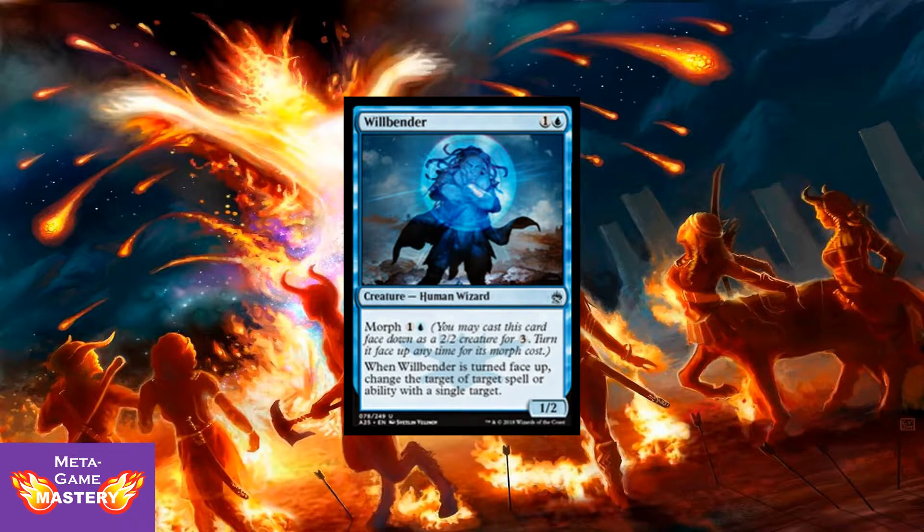Here we have Willbender — 2 CMC, 1 colorless and a blue for a 1/2 human wizard with morph. When Willbender is turned face up, change the target of target spell or ability with a single target. This is an important response because there's so much good removal in this set already. Having this little redirect spell reprinted at common is very important for the limited game, and you're going to be able to do all kinds of interesting tricks with this guy.